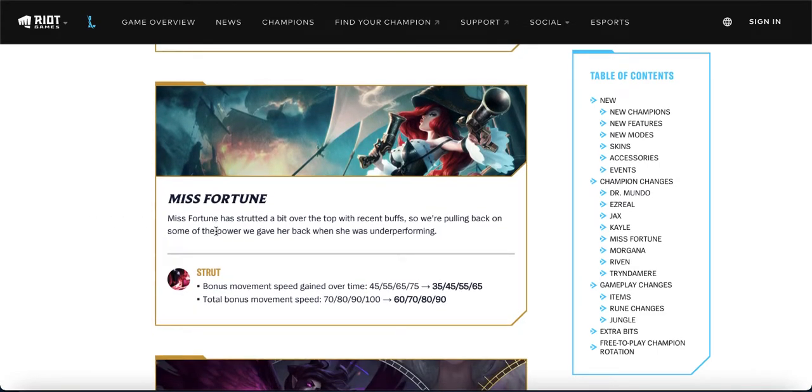Miss Fortune is getting a nerf. In the previous patch they buffed her Strut and her ult; this patch they're more or less reverting the Strut movement speed bonus. This doesn't affect her damage, so she's still in an alright spot. The movement speed was nice for faster rotations, which is why we didn't really need to build Youmuu's. I still don't think we need to build Youmuu's, but a little less movement speed means slightly slower rotations — overall I don't think this will affect MF too much.